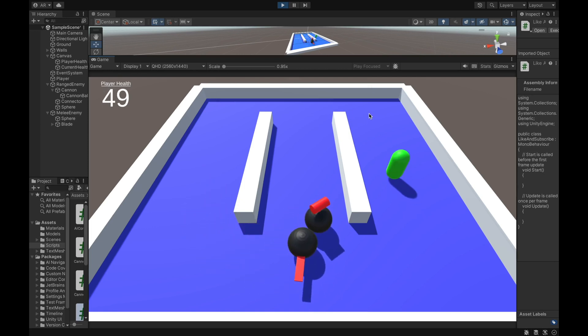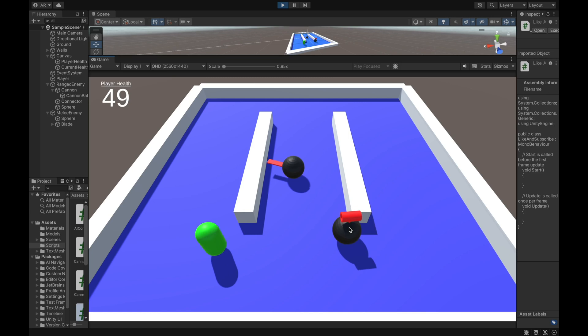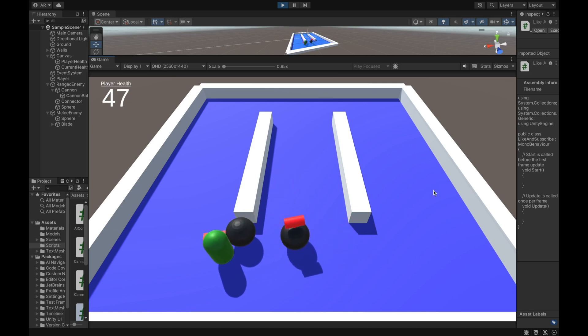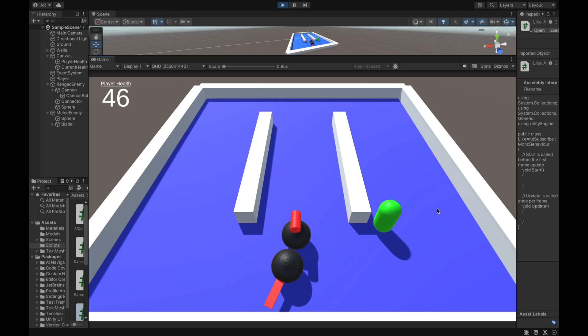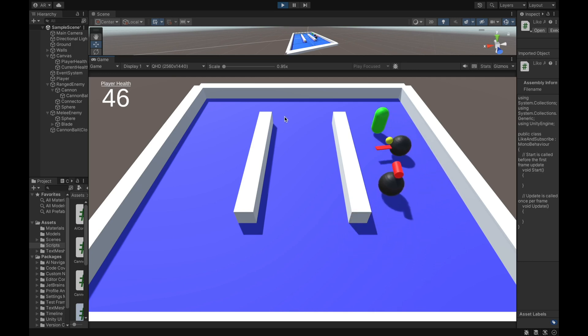Welcome back YouTube! In this video, I'm going to show you how to make enemies perform ranged and melee attacks while also doing damage to your player. The ranged attack will be in the form of this enemy firing a cannonball, and the melee attack will be this enemy spinning a blade around their body. Both of them will be chasing the player and only attacking when they are within range of the player.